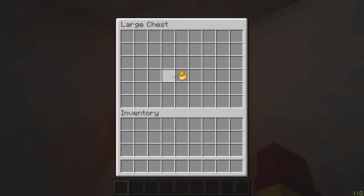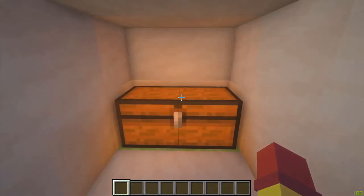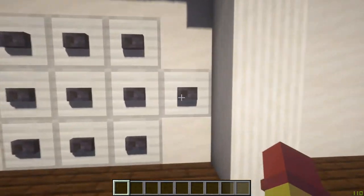Inside this room I've put a chest where you can store stuff. Now, to reset the lock, just click this button to the right.